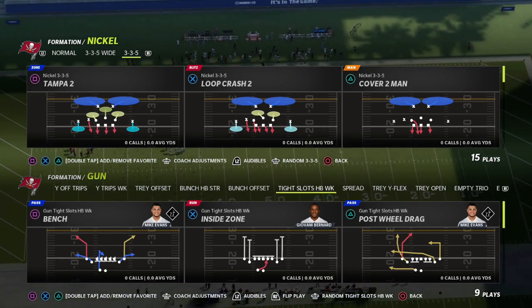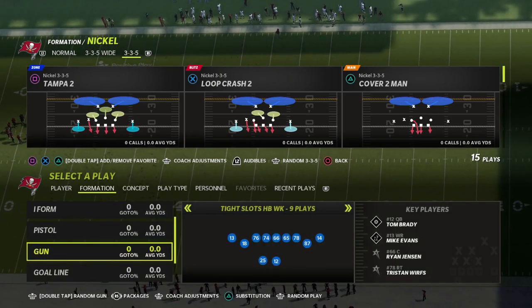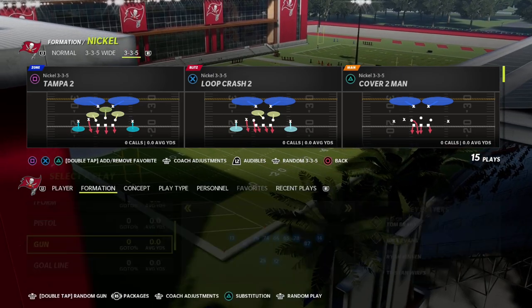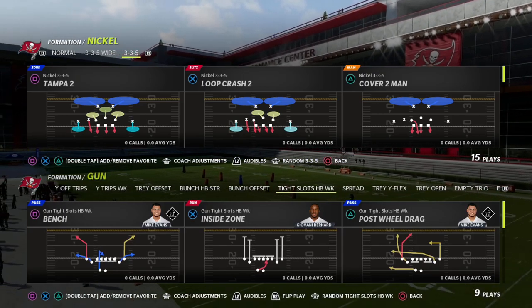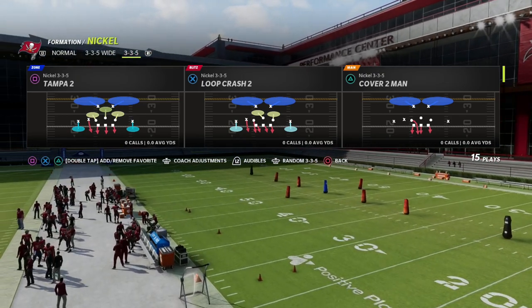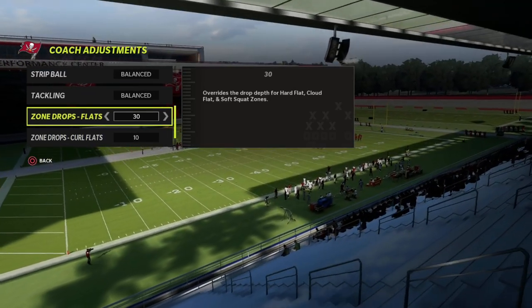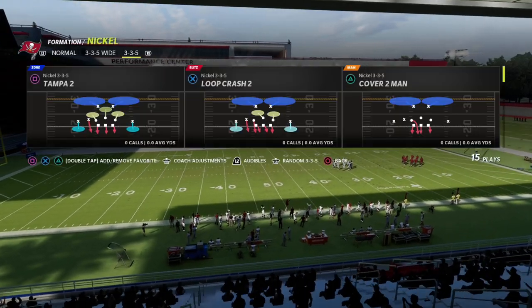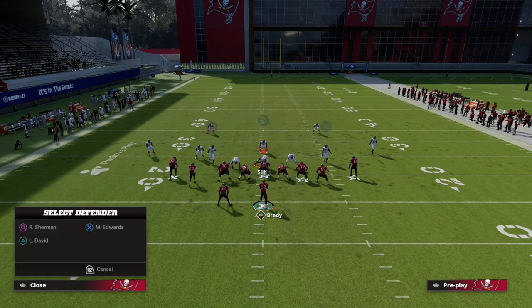Today we're going to be breaking down a money play out of the Cincinnati Bengals offensive playbook. The play we're going to look at is Post Wheel Drag — it's actually one of the main reasons somebody would want to run this playbook, specifically for this passing concept. What makes this play so good is this post on the left side. My flats are set to 30, my curl flats are set to 10, and my hook curls are set to 5.